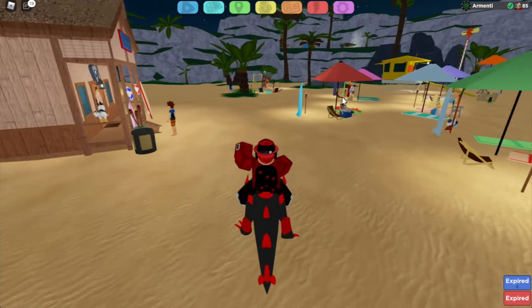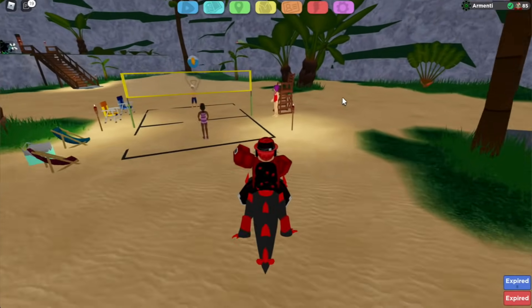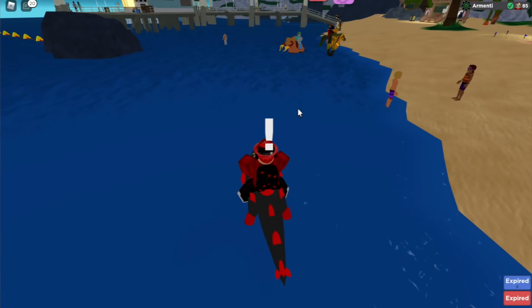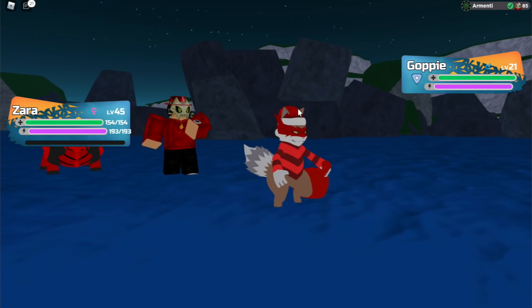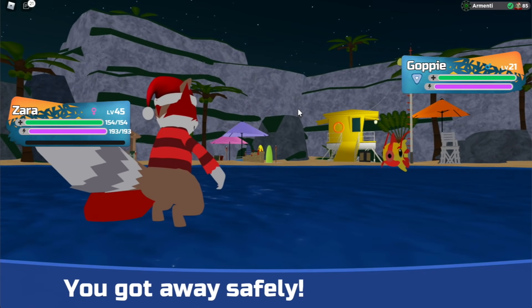As you guys know, the beach update was recently released in Lumion Legacy a few days ago. It is a content update and there's a lot of stuff to do on the beach. For example, you can literally run in the water and find Lumions over here. This is a feature we've never had in Lumion Legacy. I literally ran in the water and I found a Goppy. Finding Goppys in the water and running in the water is one of the new features that this beach brought.